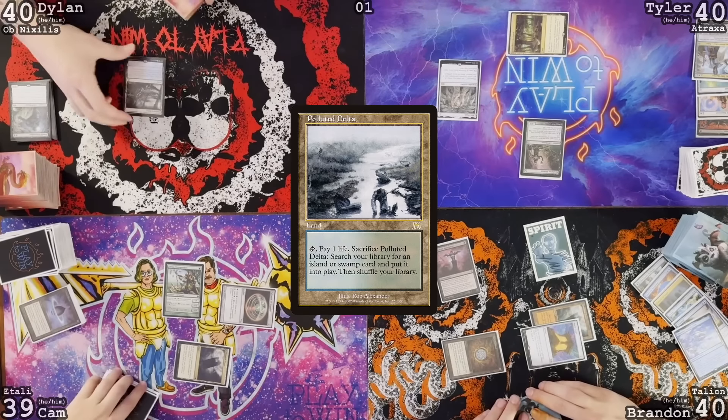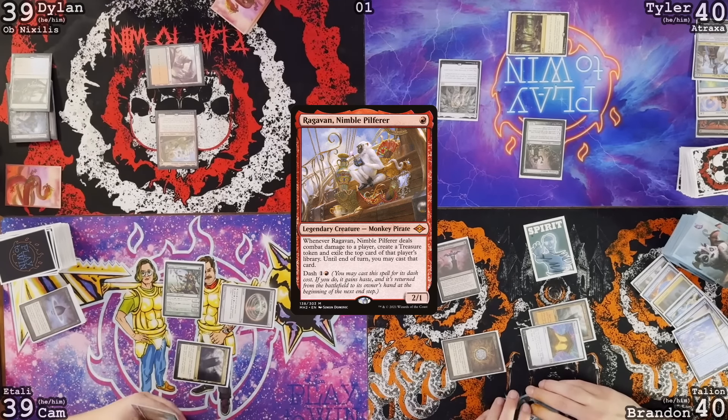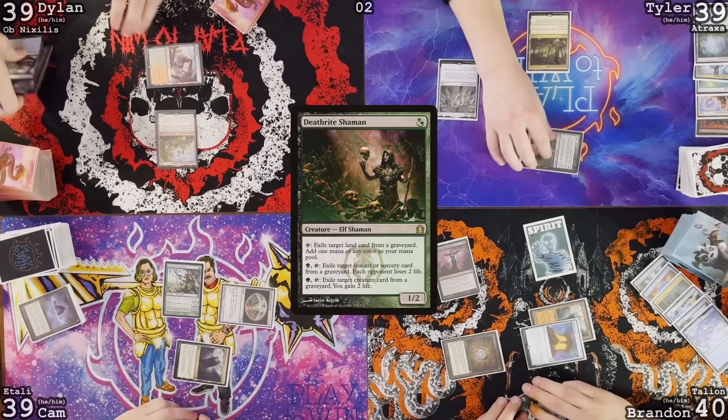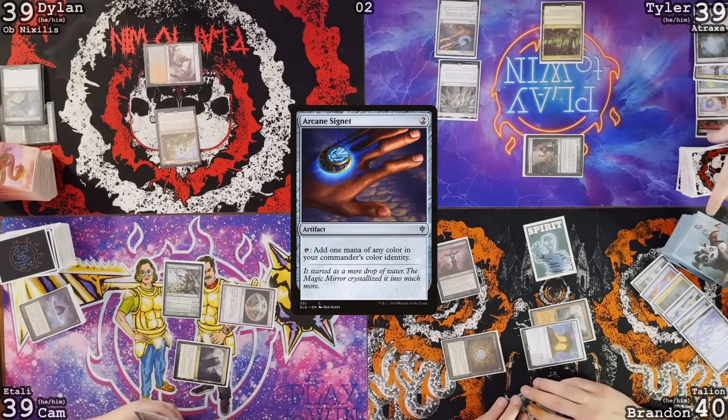Draw a card. Polluted Delta — crack it, go to 39, find a Badlands. Cast Ragavan. Pass turn. Untap, Grognak's turn. Great news guys, I drew a land. Crack this fetch for a forest. Underground Sea. Dylan, I'll exile the land from your graveyard. Tap the Underground Sea I'm fetching for to get an Arcane Signet. Pass the turn.